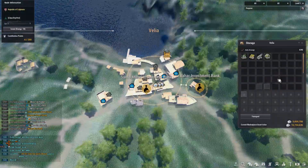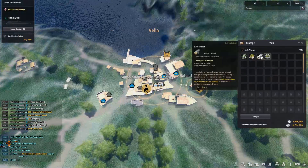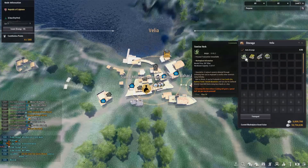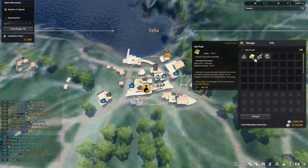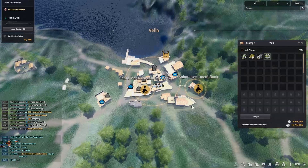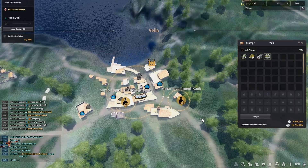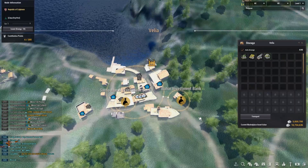Velia is pretty much organized now — it was full of junk but I've taken everything out. The only thing left is sunrise herb, which I'll leave there, and I'll move the ash planks but leave the ash timber since I have the ash timber node nearby.